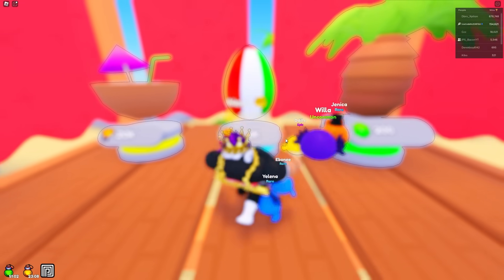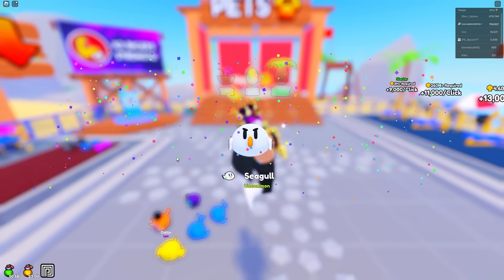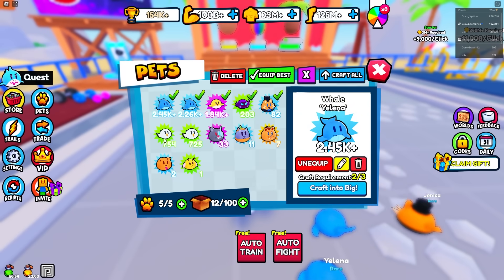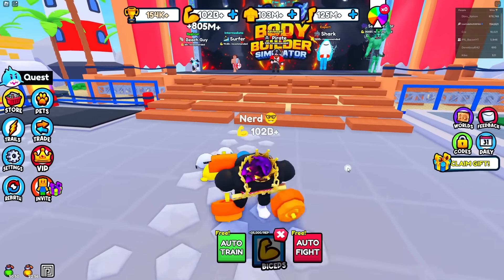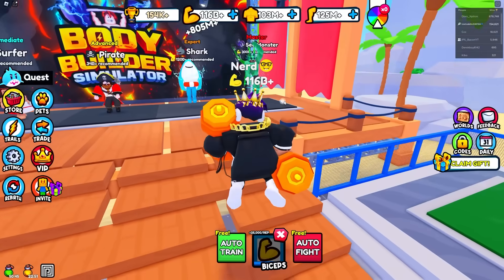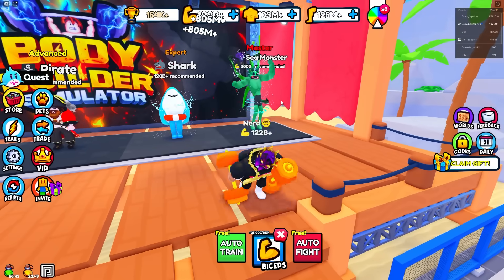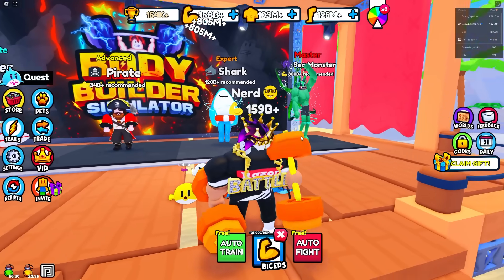We got a seagull — those pets are still really good, 725. Let's equip those, go over here, auto train biceps. I almost get a billion a click and this is going up so fast. I need like 150 billion and then I can defeat the sea monster. It's actually insane how fast this thing is going.